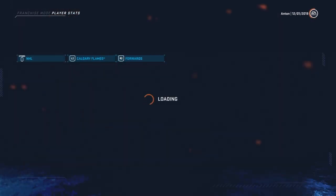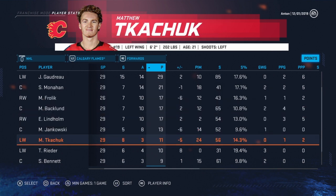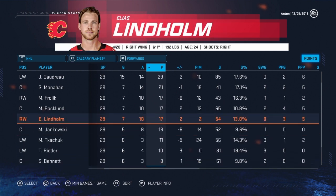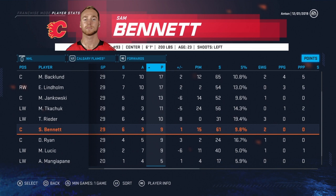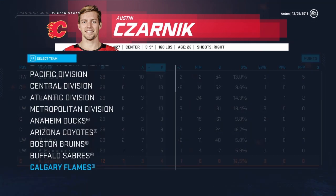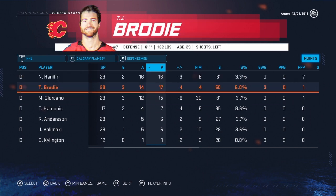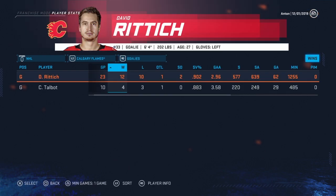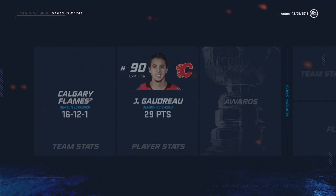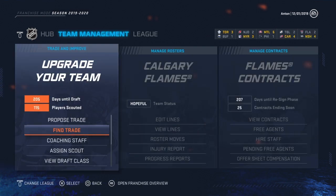Let's do a more in-depth look at the points. Forwards: Goudreau, Monaghan, Frolic, Backland, Lindholm, Jankowski. Kachuk is not having a great year — I'm wondering if I move him and Lindholm, because Lindholm doesn't seem to be doing super well on that first line. Bennett is playing okay — nine points, plus 29, not bad. On defense: Hannifin, Brodie, Gio all doing awesome points-wise. Goalies: Riddick is taking the reins with better stats — we need someone that can start winning us some games.